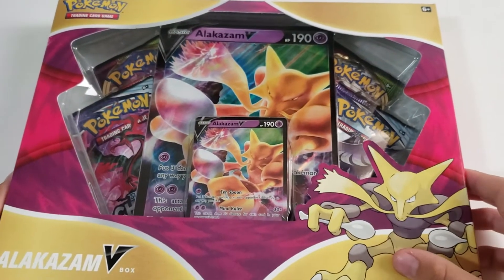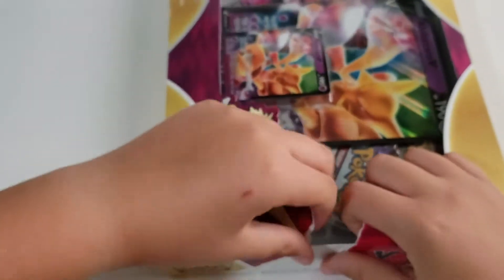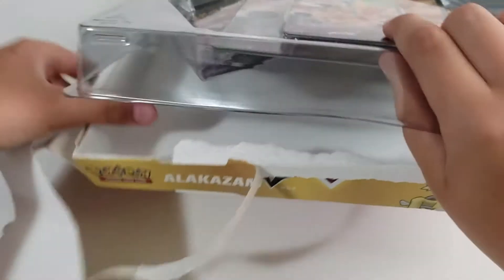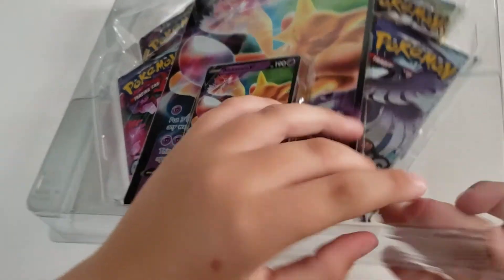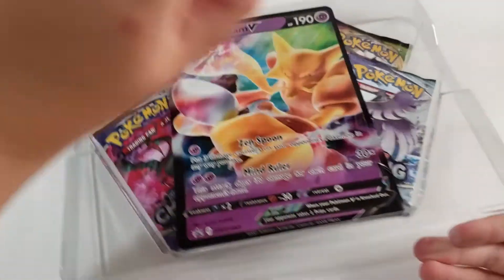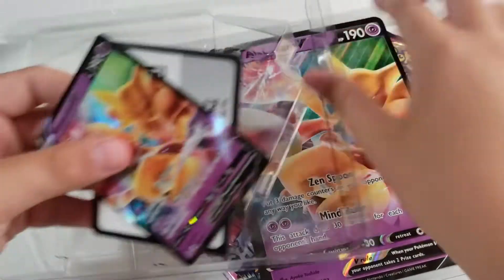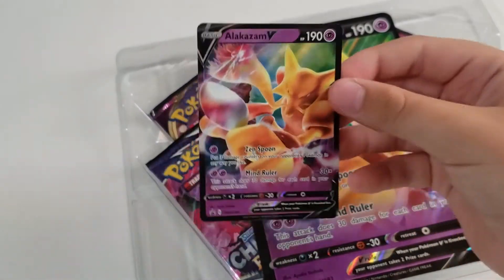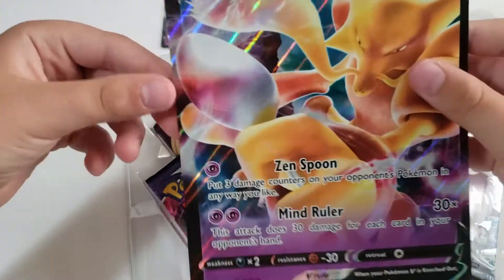Now let's open up the Alakazam V-Box. It's a very cool box — I like it. Let's just open it up and check out our packs. Let's check out the Alakazam promo. Here's the code card for it, and our Alakazam V which we will sleeve up — that looks so cool. And then the big card, Alakazam V — wow, that's enormous.